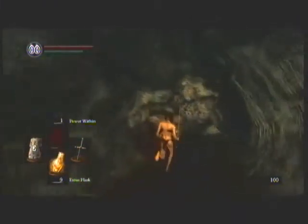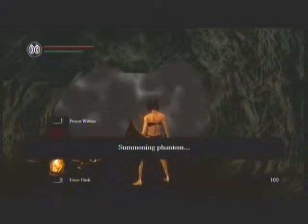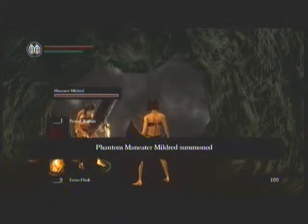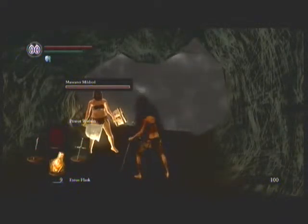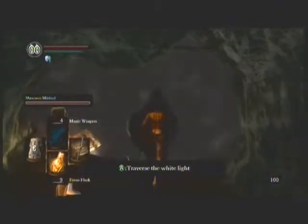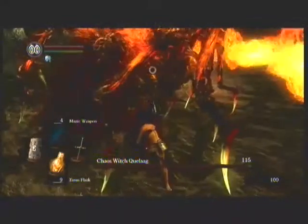Technically, Blighttown is the start of the Witch of Izalith themed levels, because her sister lives there. There's Maneater Mildred's Summon Sign, which we got as a reward for killing her. There's the Power Within. And there's Magic Weapon — that'll give us like an extra 30-40% damage. Now, first thing to do is lock onto Quelaag and circle to the left. The left is her blind spot if you like, particularly if you run or roll under the legs.